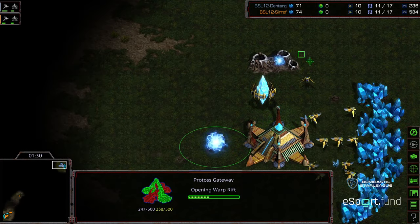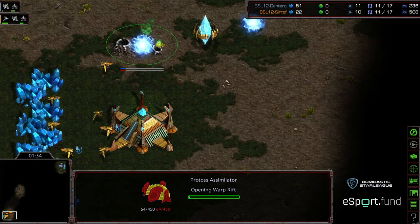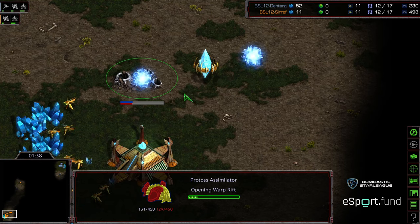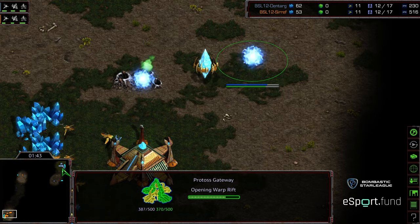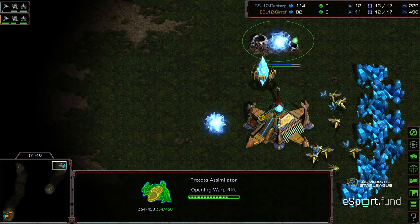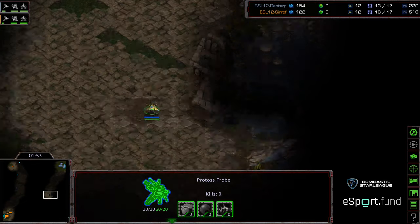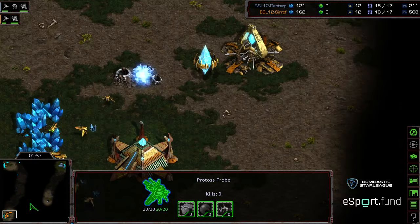He's going for a clockwise scout. Dentar going for the standard gate into an assimilator. We are seeing gateway into assimilator as a mix-up. This might be advantageous for Syrith because he might try to skip that initial zealot, get that initial dragoon — small things like that can push you forward in the mid-game. Both players scouting clockwise, so both players are going to come across each other's base on second scout.